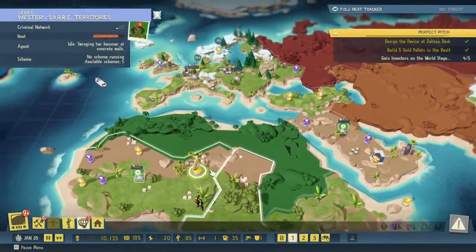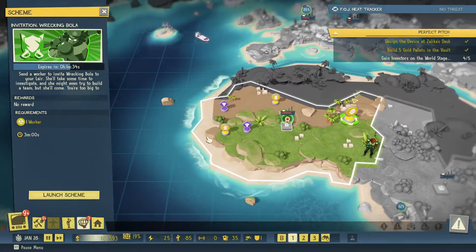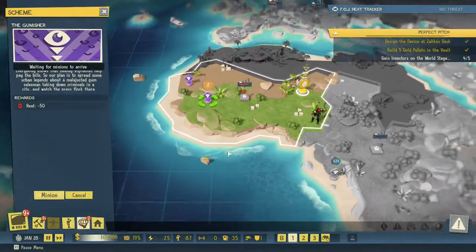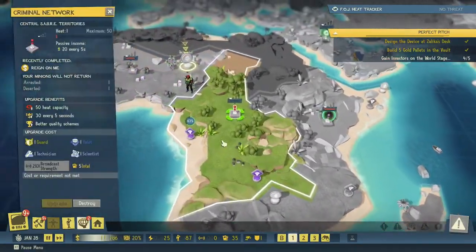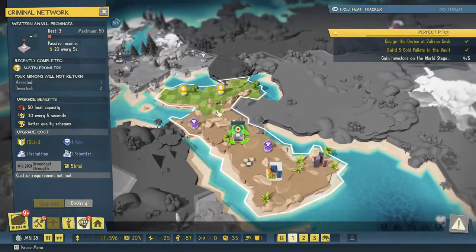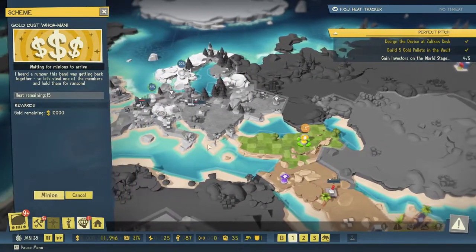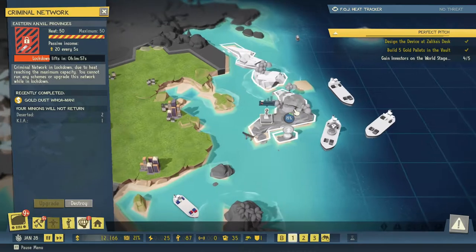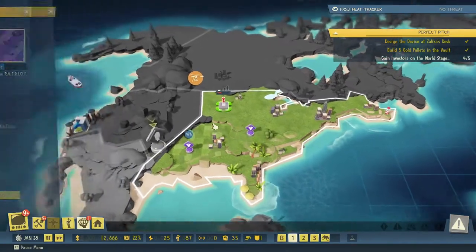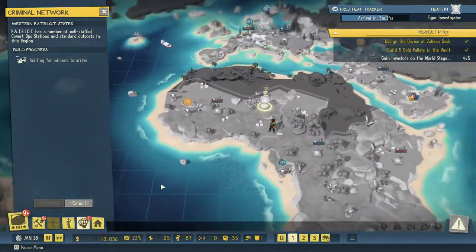Let's jump back out here and see if there's anything we can do. Wrecking Bola — we're not going to invite her just now. We are going to reduce heat here, reducing heat here, reducing heat here. This is going to go over — we can launch this scheme. Making money there and there, you're in lockdown, making money, reducing heat, and we're scouting out this place — all good.